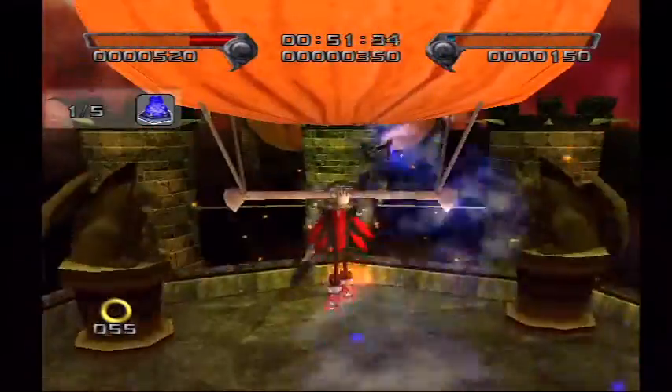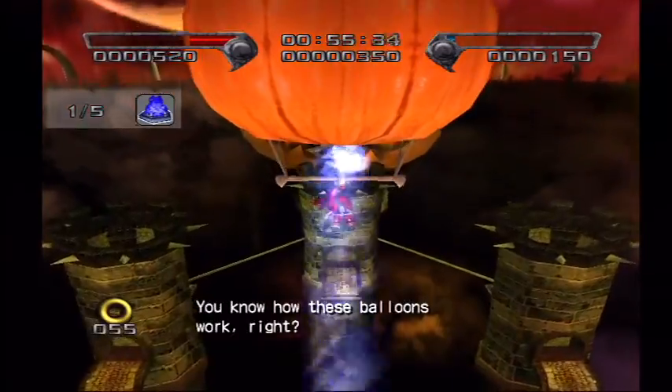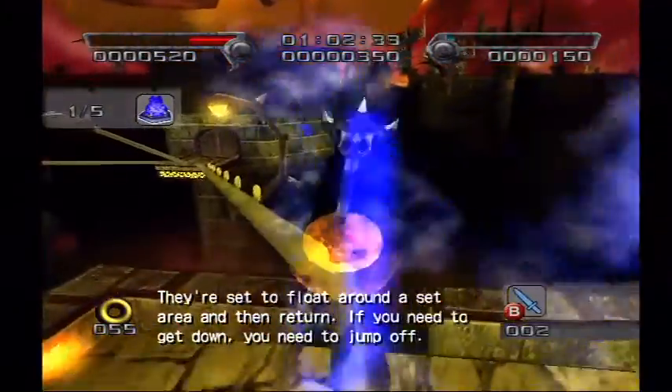Don't go smashing up my robots! You know how these balloons work, right? They're set to float around a set area and then return. If you need to get down, you need to jump off.